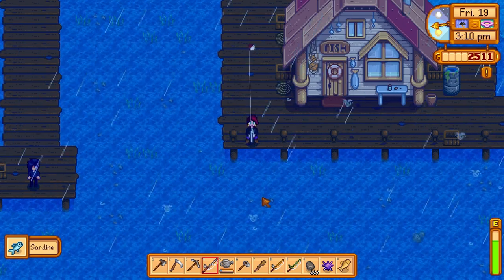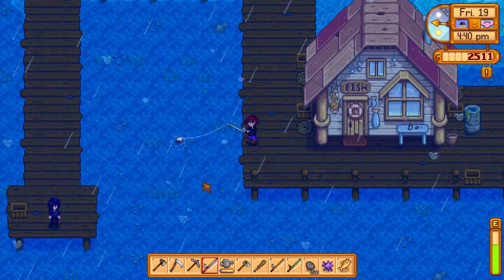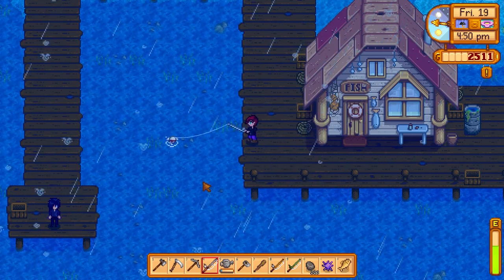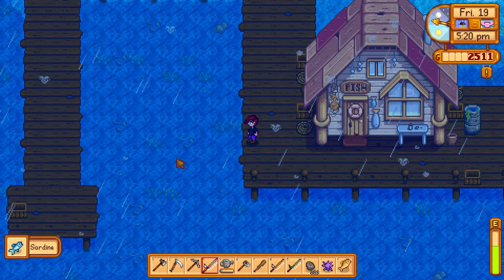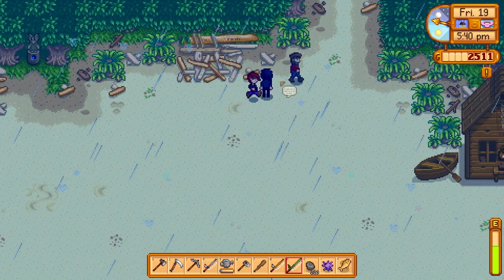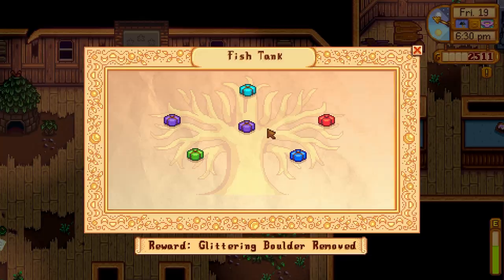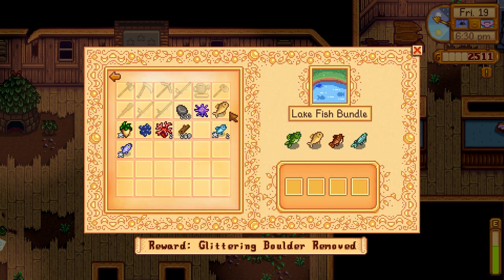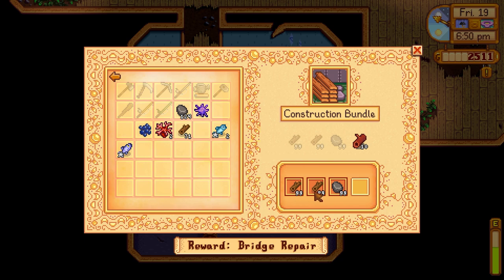Oh, a sardine — that's one of the fish I need! A new record for a sardine. I got another herring. I really wanted to get that fish but I messed up in front of Sebastian. Another sardine. Let's go to the community center and drop off what we have. I can't give Sebastian this training pole. I know I have a sardine for the ocean fish bundle, and I don't have a tuna, red snapper, or tilapia yet. For the lake fish, I've got the carp. I just need a cauliflower and a green bean.